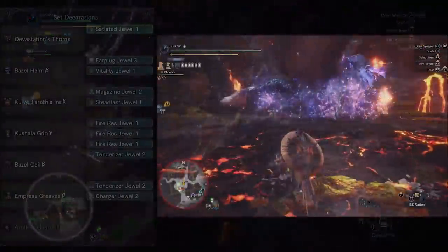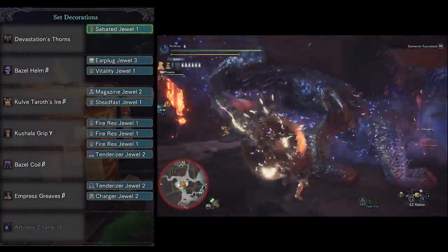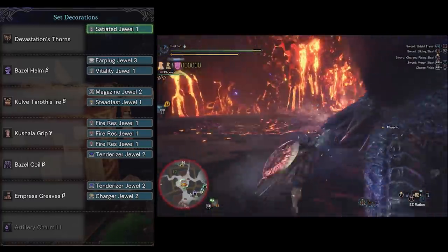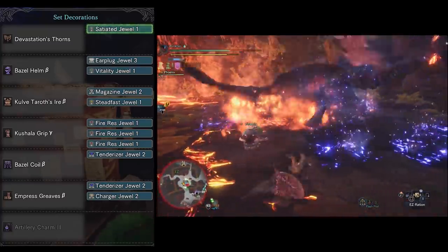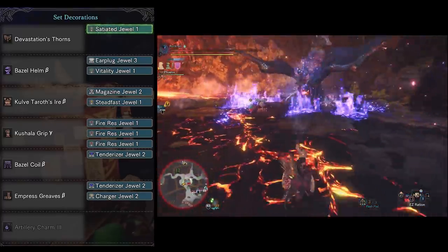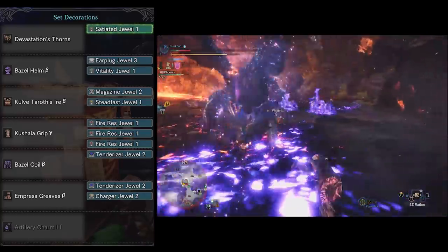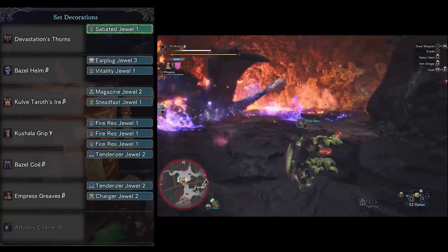Moving onwards. This next build is the one I use for both Teostra and Lunastra, because they share that fire theme. You'll definitely want a lot of fire resistance, and at the same time, with explosions on screen there's a great chance of getting stunned. So the two key skills beyond all the utility skills are going to be Fire Resistance and Stun Resistance.